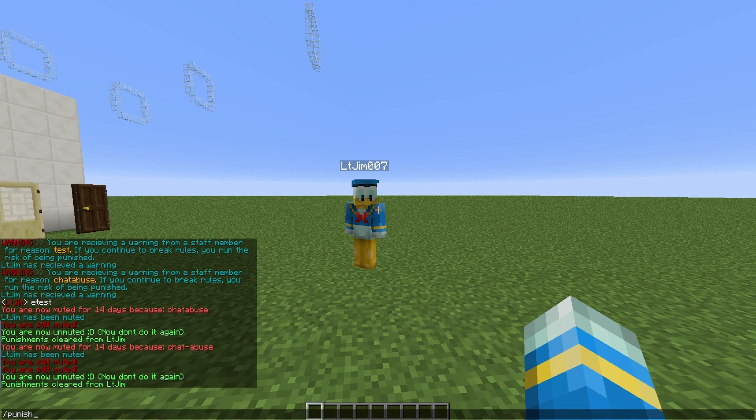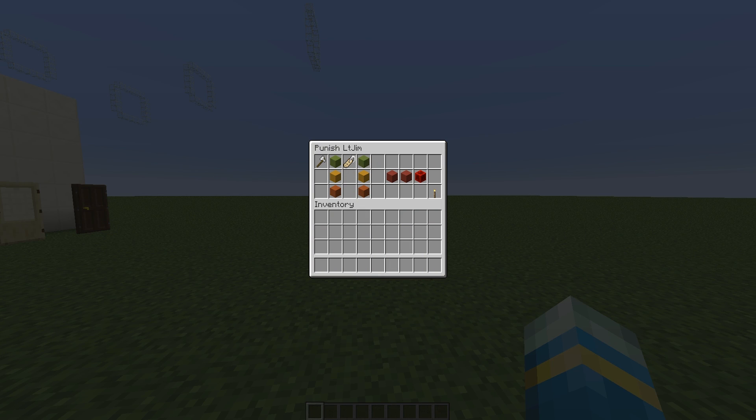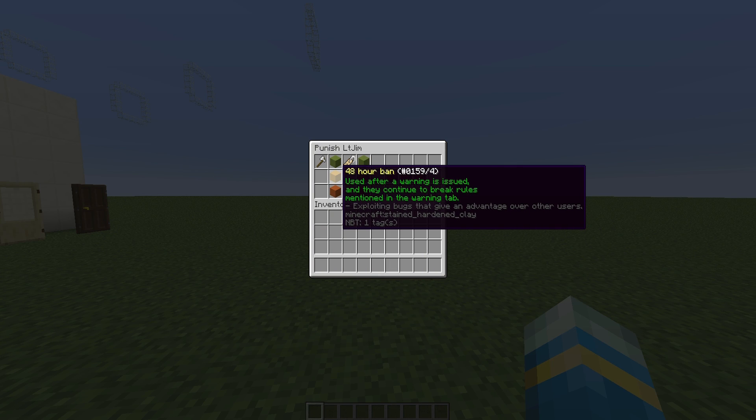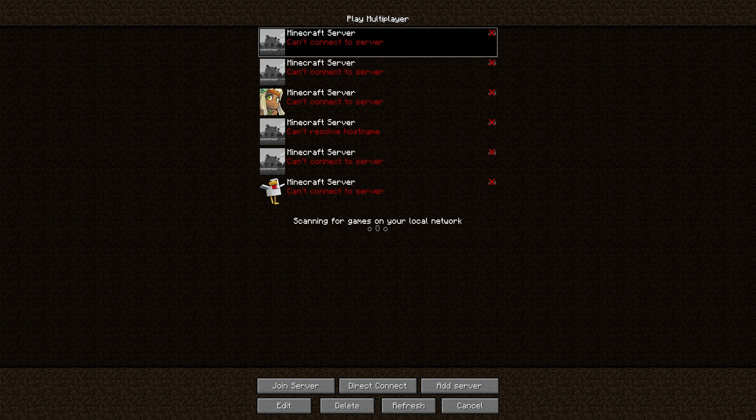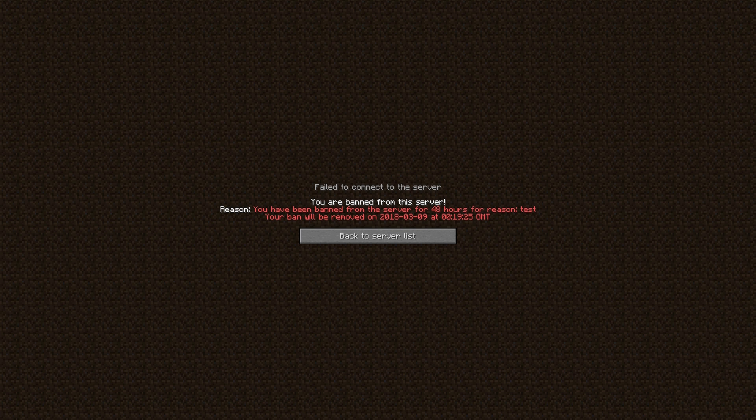Now let's get on to the bans. If people are being really bad you might need to ban them from the server. You can give them a 48-hour ban or a 14-day ban. Let's give ourselves a 48-hour ban — click this and it says: 'You've been banned from the server for 48 hours for reason: test.' If we try and rejoin it will not let us, and it gives the reason and says 'Your ban will be removed on' and gives the date — 2018 March 9th at 7:25 Greenwich Mean Time.